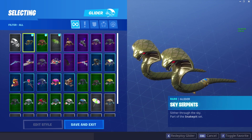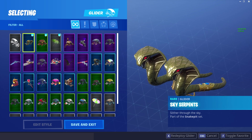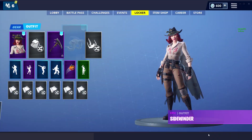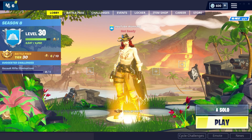And of course it comes with its own glider, the Sky Serpents - sliding through the sky - part of the snake pit set. Pretty cool outfit overall, I really like the complete set. So you guys know what time it is - without any further to say, let's go ahead and try to get some kills, some wins, some cool clips with this crazy outfit.